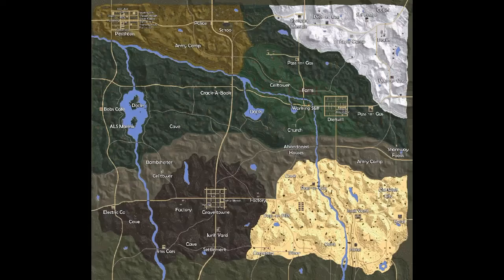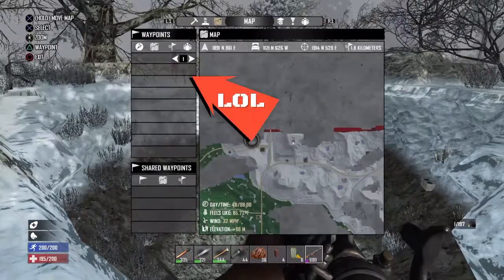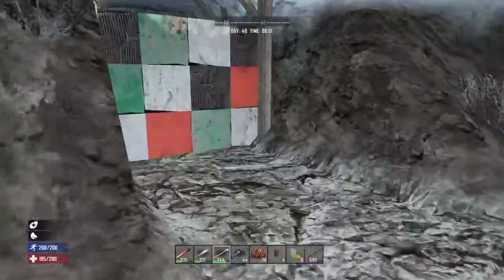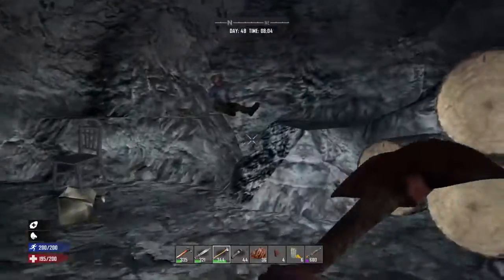Special thanks to Beastly Sniper who pointed out there is a hidden cave that I missed in the snow biome. The coordinates are 1887 north and 860 east. Here you'll find a dead guy and another Apache artifact chest. Note that if you have zombies enabled, there will be a pack of dogs and lower decks waiting at the top for you. Thanks again, Beastly Sniper.